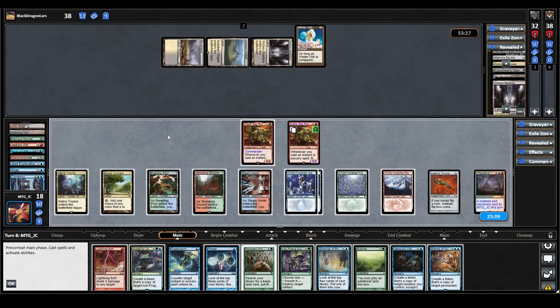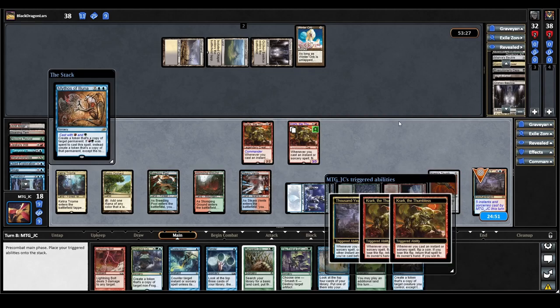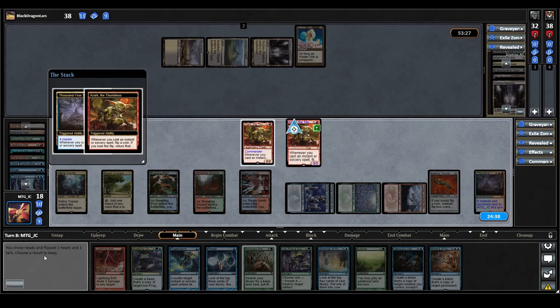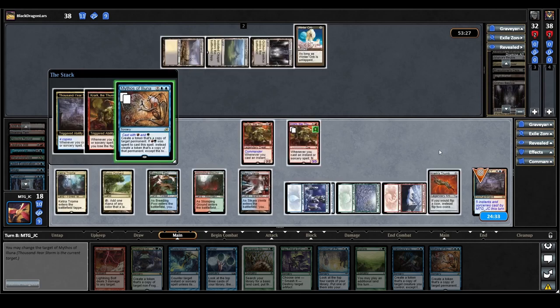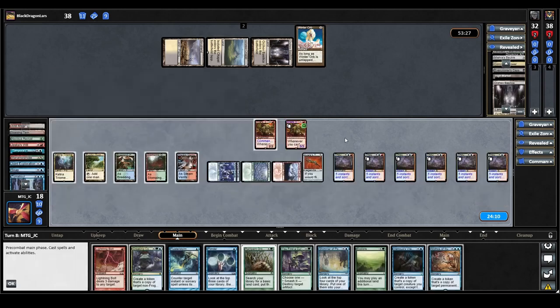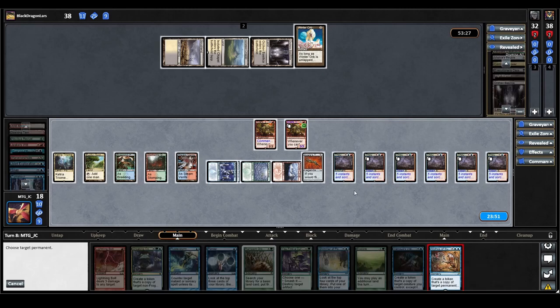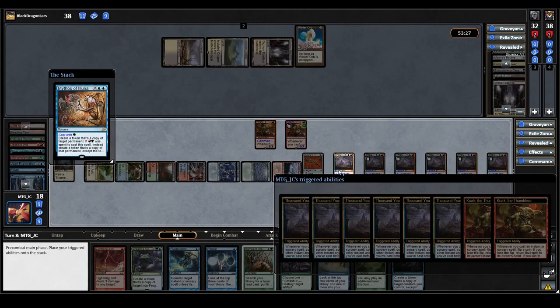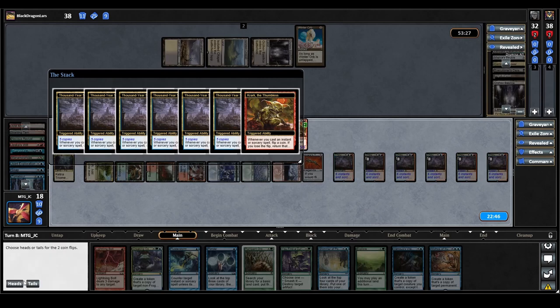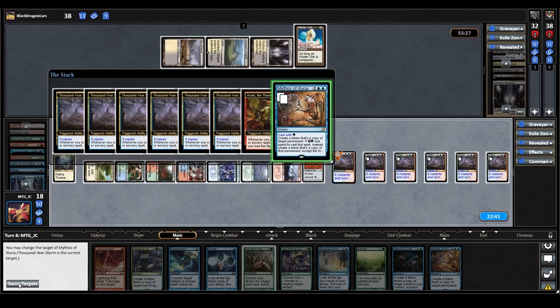Our opponent might concede but we're going to try to go as far as we can. We cast Mythos of Aluna targeting our Thousand Year Storm, triggering both Cracks and Thousand Year Storm. We bounce it to hand on the first flip and win the second — keeping the same targets and copying Thousand Year Storm again. Thousand Year Storm now has four copies, keeping the same targets on all of them — so now we have six Thousand Year Storms in play. We don't think that's enough, so we cast Mythos of Aluna again, triggering all the Thousand Year Storms and both Cracks. We get the choice thanks to Crark's Thumb doing a lot of work this game, win the second flip too, and keep the targets the same.